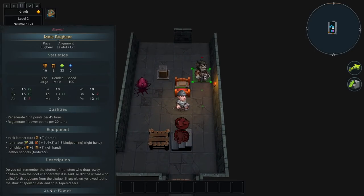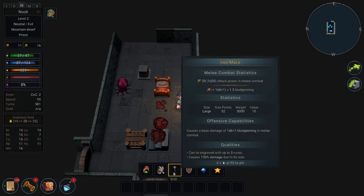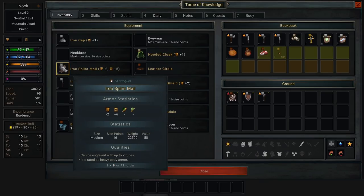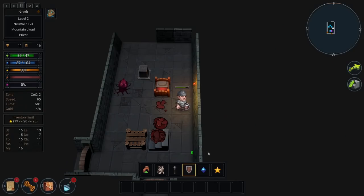What is this guy? A bugbear. There we go, got him! Some thick leather furs — plus two defense. Nice shield there. Mine are six protection, minus two defense. You know what that's trying to tell me? Those are large though. We'll just turn them into experience. We leveled up!